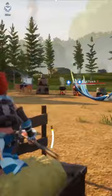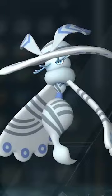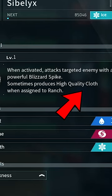All we need to do is get a Sibylix, which is this giant ice moth thing. You can see Sibylix drops High-Quality Cloth when it's assigned to the ranch.